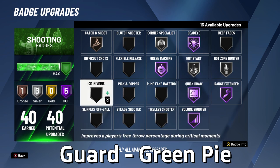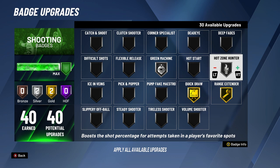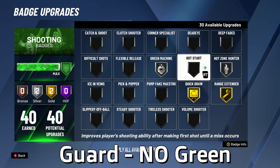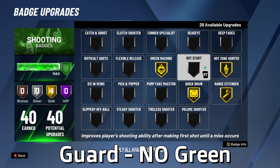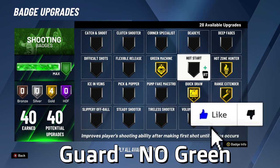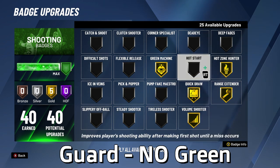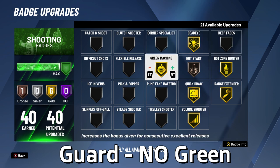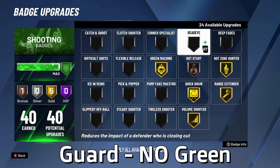For guard builds without green in their pie chart — where badges only go up to gold — use the 10-badge rule. With 10 shooting badges, put on gold Quick Draw, gold Range Extender, silver Hot Zone Hunter, and silver Green Machine. If you have extra badges after that, you have options: upgrade Green Machine to gold, Hot Zone Hunter to gold, Volume Shooter to gold, Hot Star on silver, or upgrade Dead Eye. I'd upgrade Hot Star, Dead Eye, or Volume Shooter after those core 10 badges.